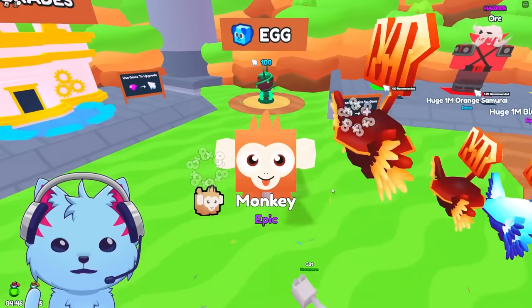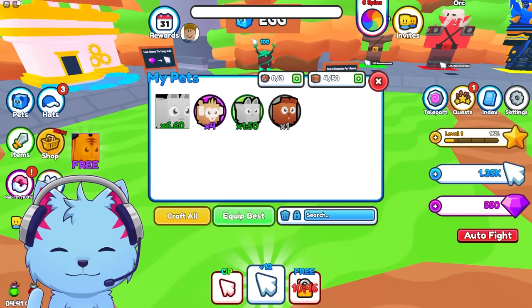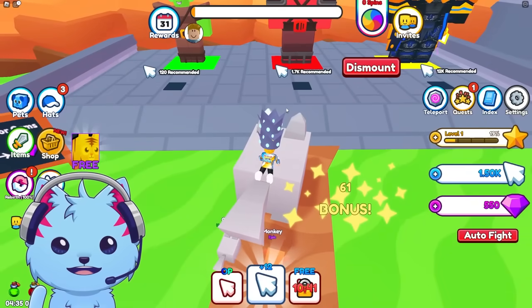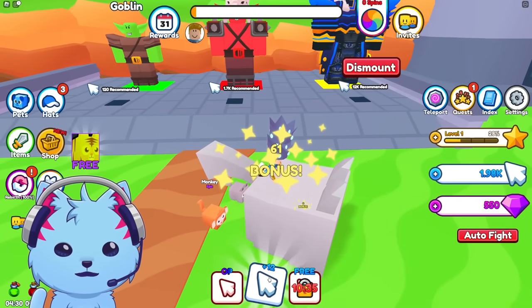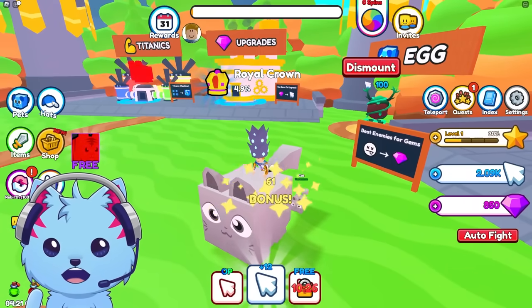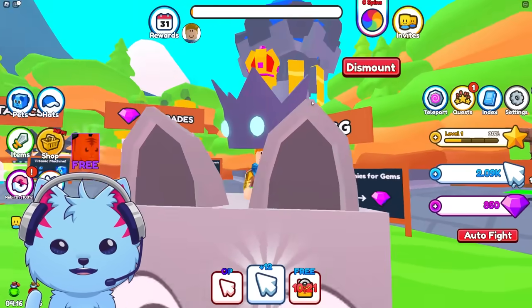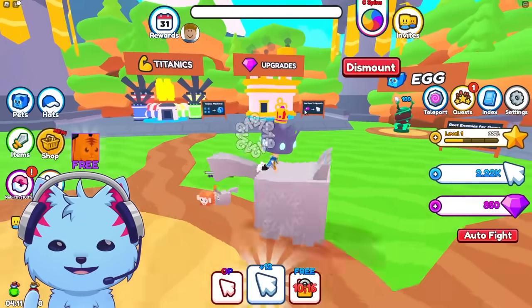A monkey — I should probably equip these, it'll help us. Equipped! Let's ride this and defeat this guy. I gotta keep using my auto clicker so it goes fast. This guy's tough — we destroyed him with the auto clicker. Royal crown! Look at my crown — even this becomes titanic, so everything you combine in this game becomes titanic. That's cool!